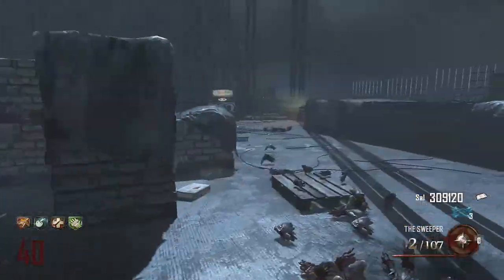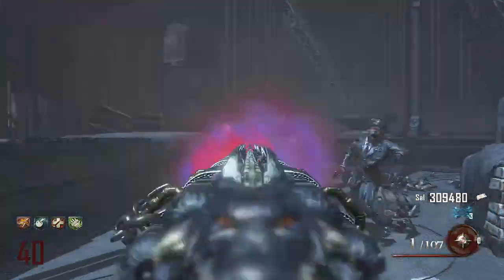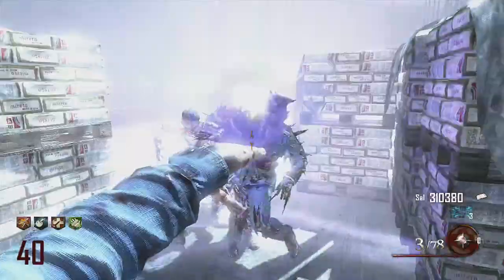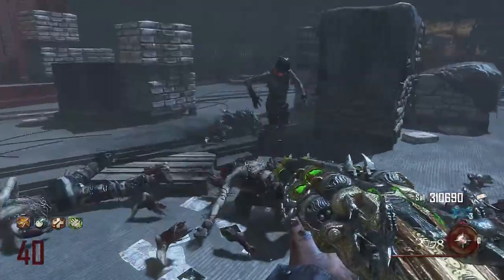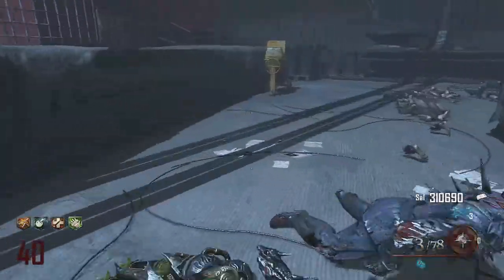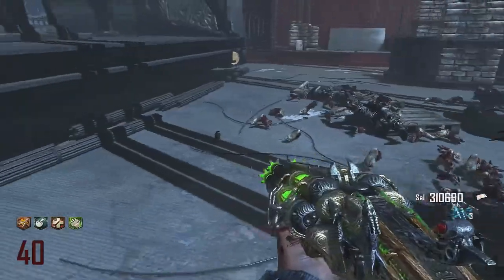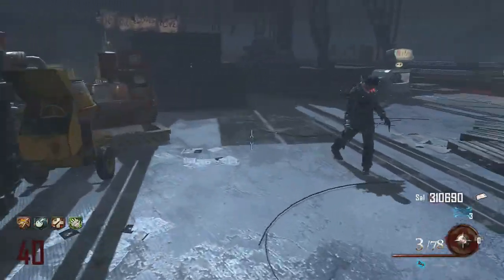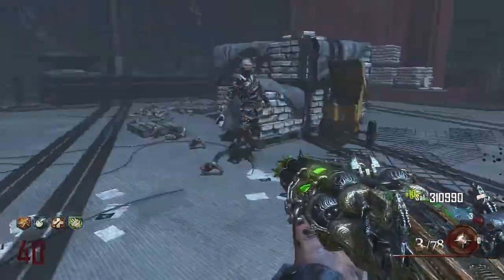If you don't know how to get the Hell's Redeemer, you basically have to get the Hell's Retriever and do other steps after that — there should be a link in the description and an annotation in the video for that tutorial. The Hell's Redeemer is actually quite good because it's a one-hit kill until round 40s, maybe even 50s. I can confirm that at least round 41 is a one-hit kill, so that's unbelievable.